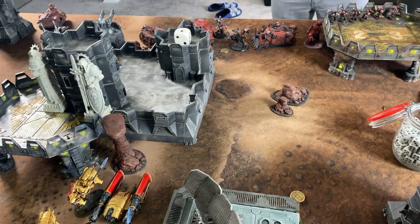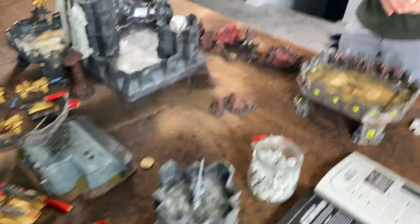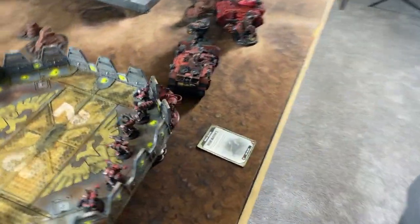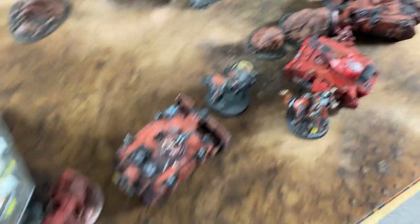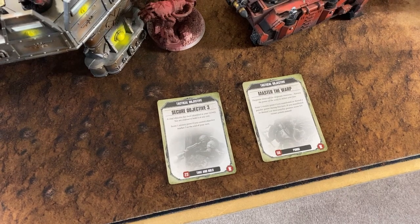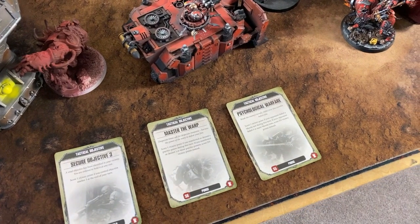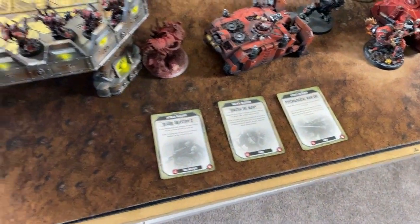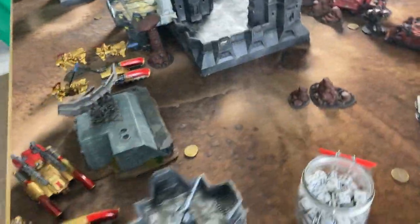Joel spends two command points out of five to activate Shrouding. Mike draws three tactical objective cards: Secure Objective 3 (which Mike holds), Master of the Warp (score a victory point if you manifested or denied a psychic power this turn), and Psychological Warfare (score a VP if your opponent failed a morale test). Mike notes he probably won't get Psychological Warfare against Custodes and will discard it at the end of the round.